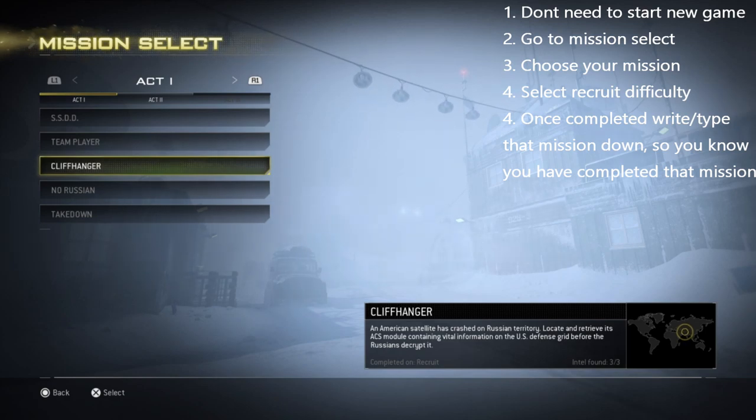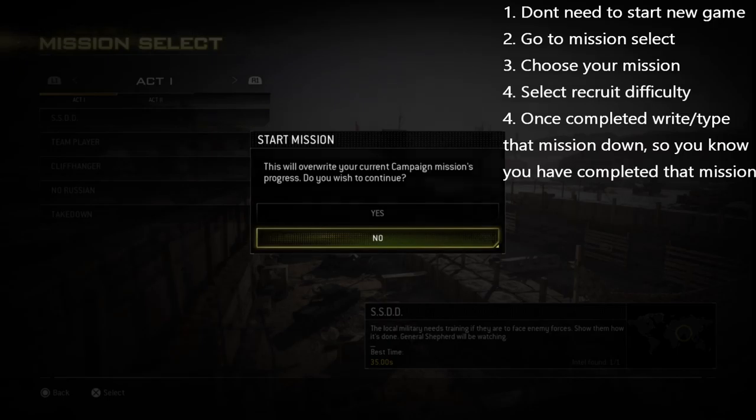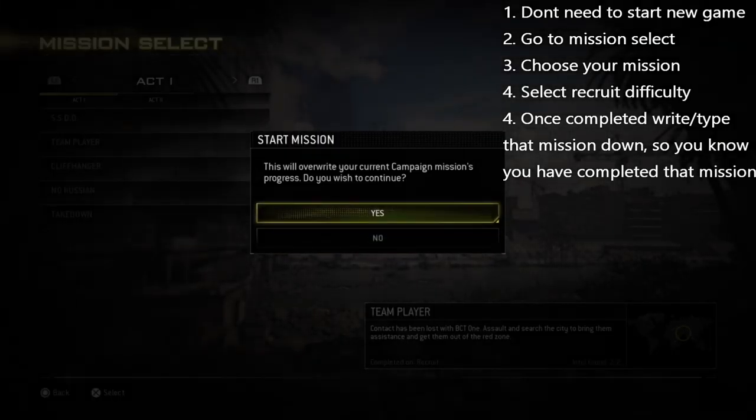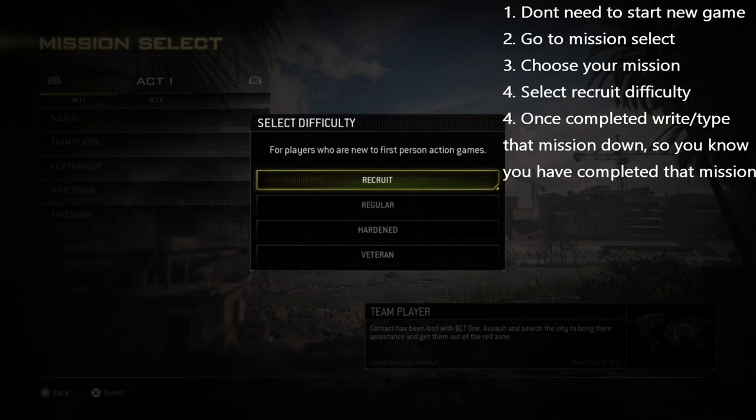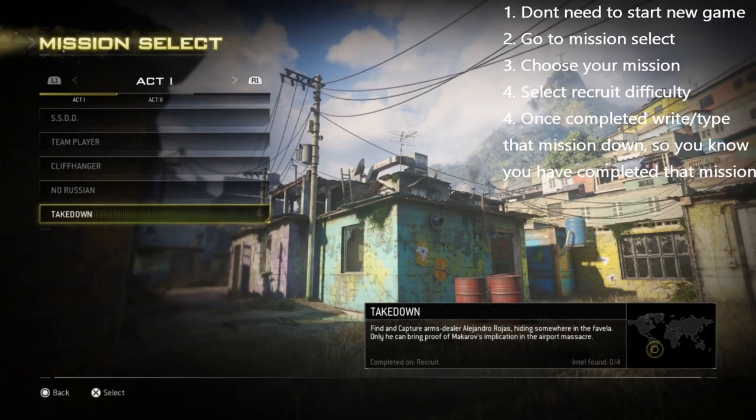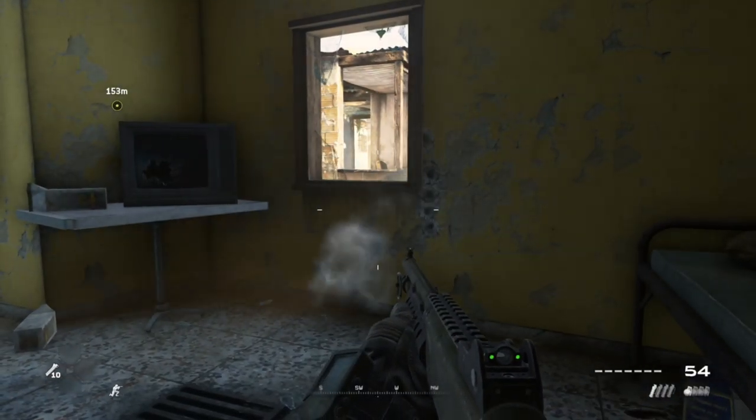So the next thing: you can overwrite the session. Make sure you choose Recruit difficulty — on Recruit you will last longer against bullets since you take a lot more damage, but stay away from grenades and explosive barrels because you will die.